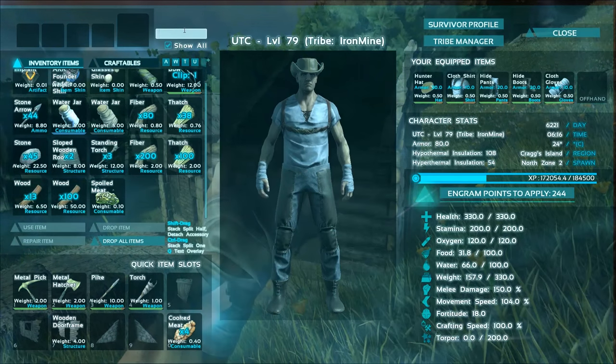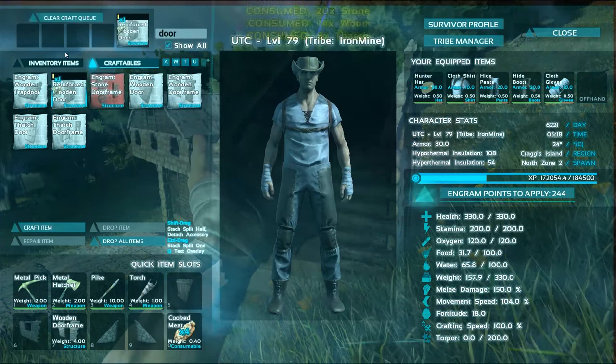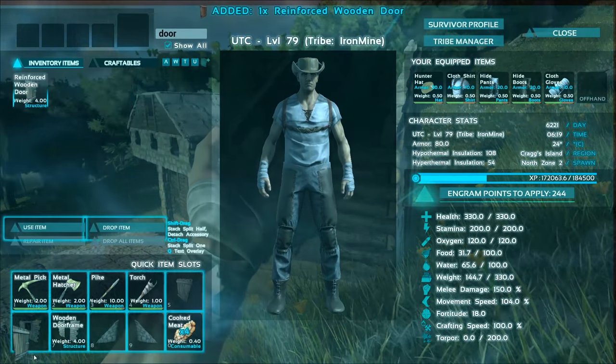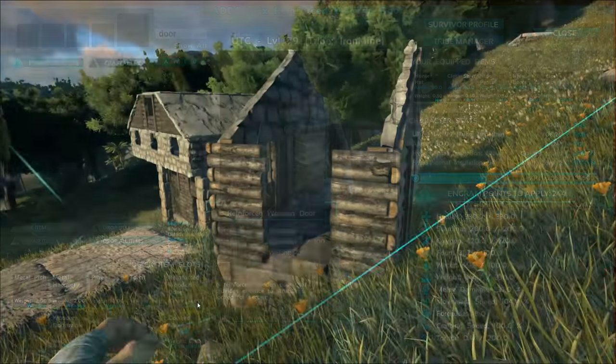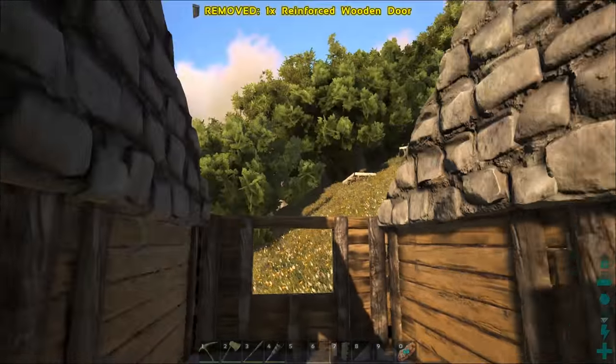I don't think I brought a door, but we might have enough supplies for one. Even a reinforced door. Let's make one of those because we haven't used those yet today, and I like a little variety. We'll go ahead and put that on here. I think this is an easy enough entrance — you can just walk in. Perfect.